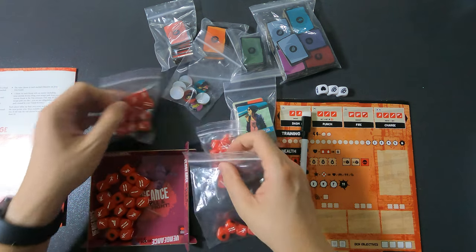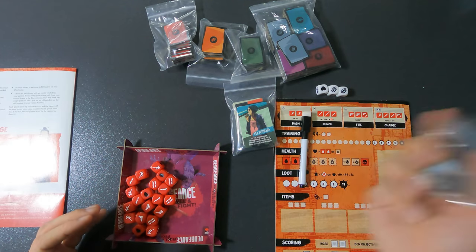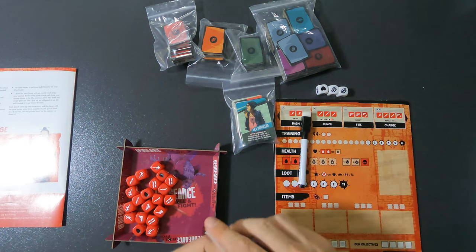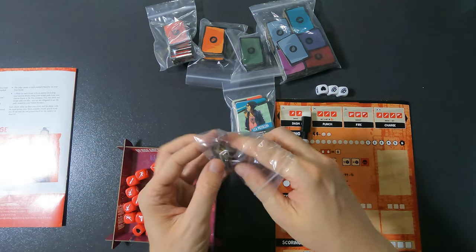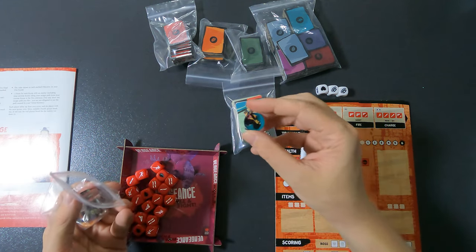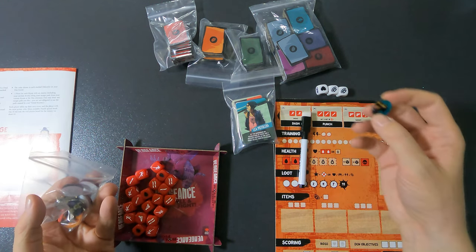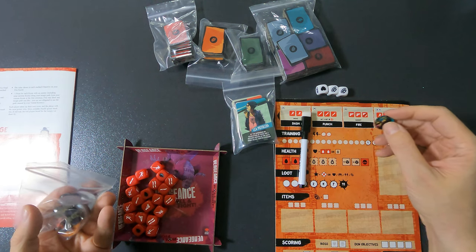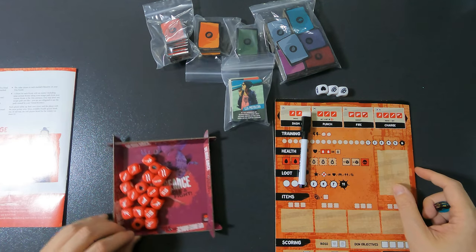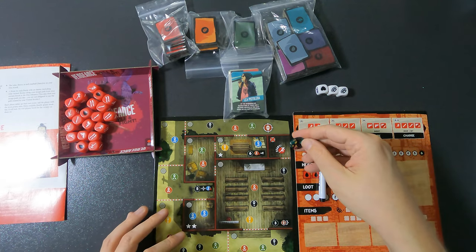The other bags can go away since we're playing solo. Now you need to choose a character — either randomly from the bag or by shuffling the cards. I'm randomly picking and it's Leia Pistolera — not on purpose, even though my playthrough also has her. You're going to place her token at the start spot.